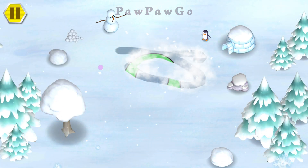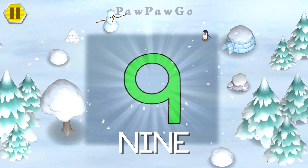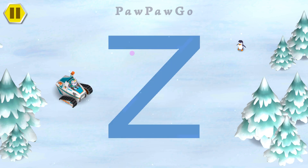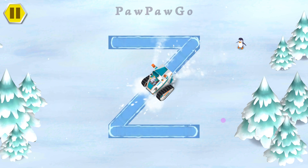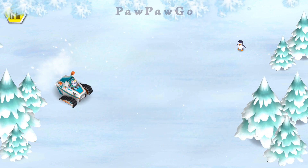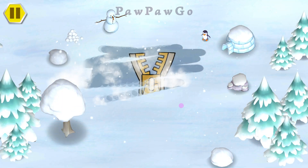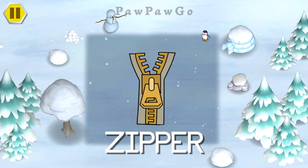It looks like there's something hidden in the snow. Use your finger to swipe away the snow and see what's hiding. The letter N makes the sound. The letter Z makes the sound. You did it. You traced the uppercase letter Z. It looks like there's something hidden in the snow. Use your finger to swipe away the snow and see what's hiding. The letter Z makes the sound Z.